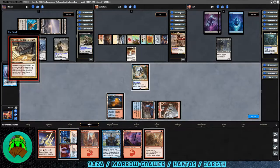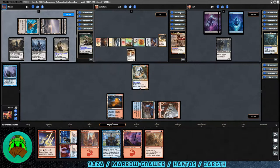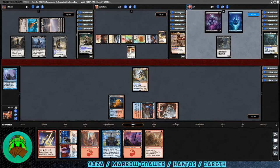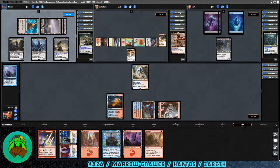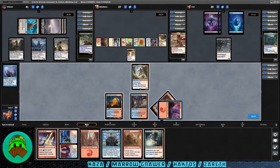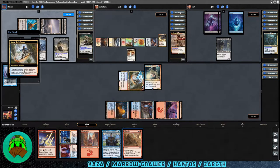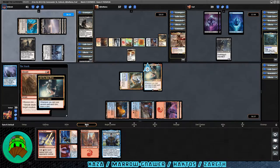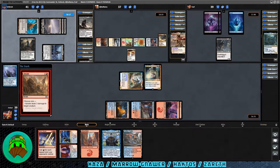Zareth goes all the way through their turn without a play — that's unfortunate. We get Jori En. Let's play a mountain and then cast Jori En. Then we'll go ahead and cast Braids to get rid of the Species Specialist. Jori En will trigger and we draw a card; they sacrifice the Species Specialist to draw a card. Braids is somewhat wasted but we got rid of it regardless. Sulfur Falls to our hand. Braids goes to the bin with no legal targets, and we'll pass.